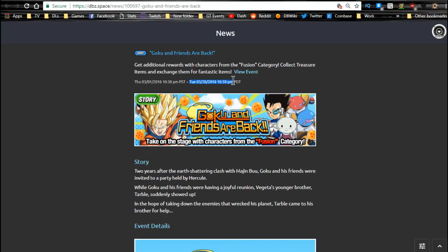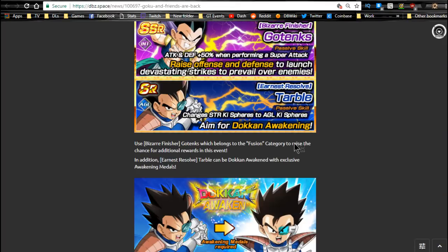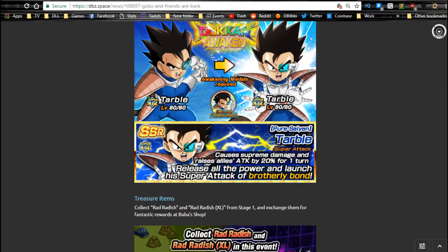Next one is Goku and His Friends Are Back. This runs until 3/20. This one's actually kind of worth grinding — stage four has the base form Gotenks available. That Gotenks can feed into any of the base form Gotenks. I recommend before you Dokkan Awaken any of your Gotenks, get them up to Super Attack 10 if they are the base form. You also have Tarbull here — his awakening medals are on stage three. There's also stuff for the Baba shop.